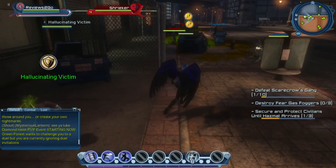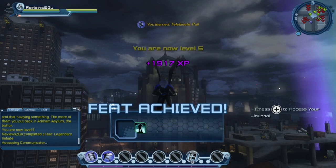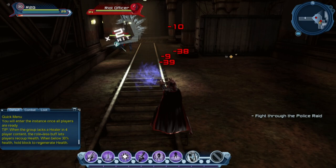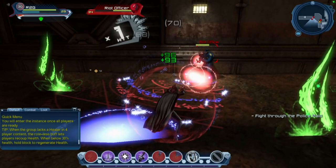The RPG elements and character growth systems help this not feel as repetitive. As you finish missions and take down enemies, you'll get experience and level up, learning new skills and allocating stat points for new combos. When I started my sorcery character, I was just randomly shooting beams out of my hands. By the end of the game, I was setting up buff shields and healing circles and managing both long range and close range combat depending on the situation.